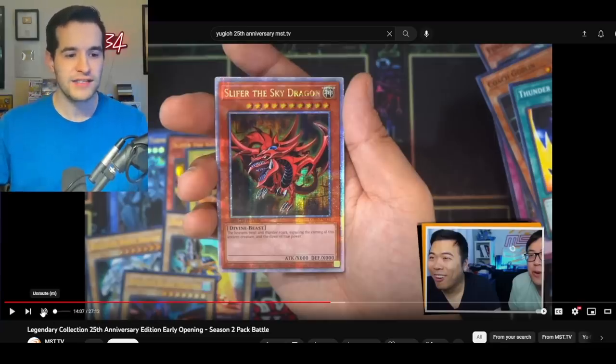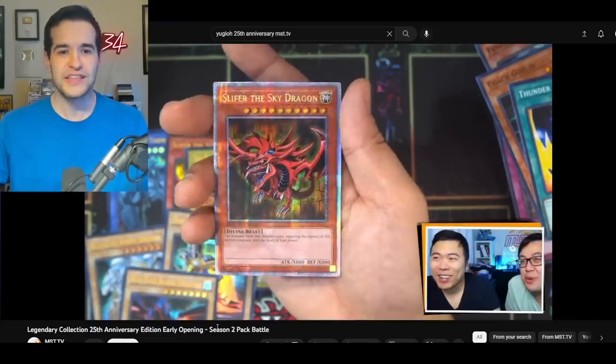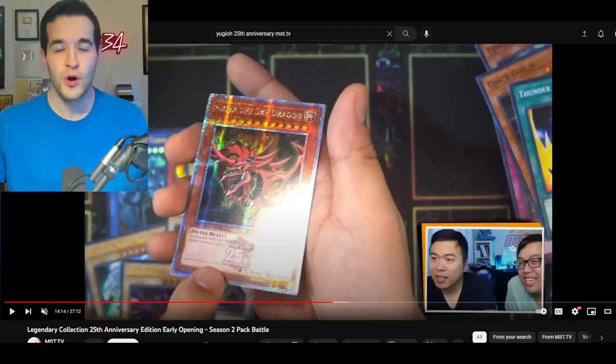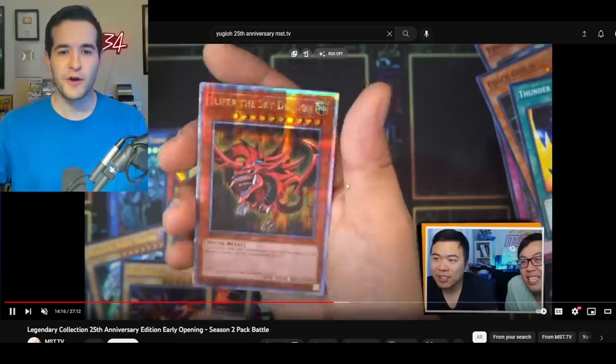This is Tombox MST.tv's opening. They have the Sky Dragon, and we're going to mention there is an error where it has a German attribute text, which is pretty interesting. But check these out — they are looking pretty clean, very similar to Starlight. Here's the difference: gold lettering and 25th anniversary stamps. Those are the two differences. It's a Starlight Rare but with gold text and a 25th anniversary stamp. We kind of already knew that. The cards look really, really awesome, and I'm excited to have more awesome-looking cardboard in Yu-Gi-Oh!